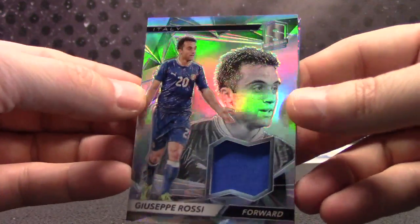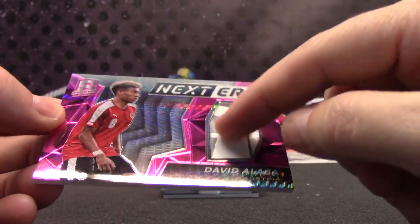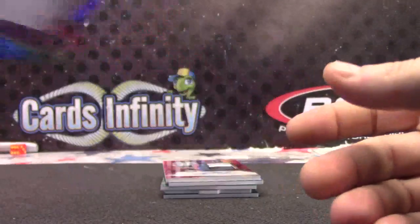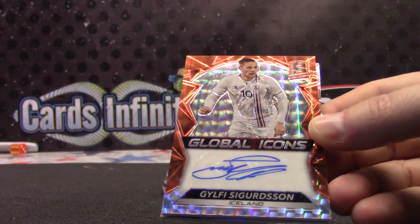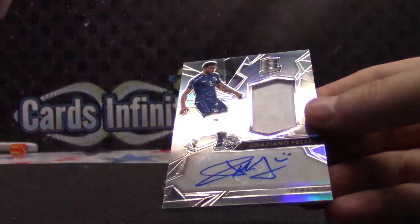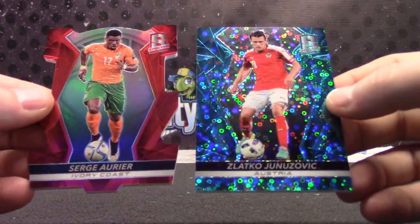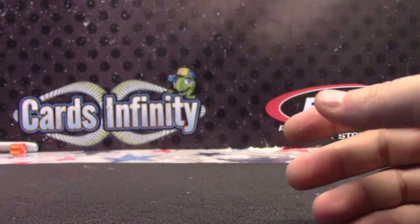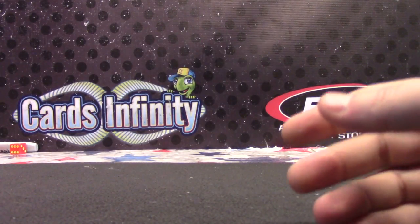Last box of the case. Hakan, Javier, Giuseppe Rossi, Marco Reis, David Alaba — nice chunk on that one too, numbered 21 of 25. Got another orange — no supers but one orange. Marcos Roja number 25, Jofi Sigurdsson — numbered to 10, 9 of 10. Graziano Pele — numbered to 199. Zlatko and Serge are the die cuts. Hopefully you got some cards you like — that's it, thanks Mazetown, see ya.